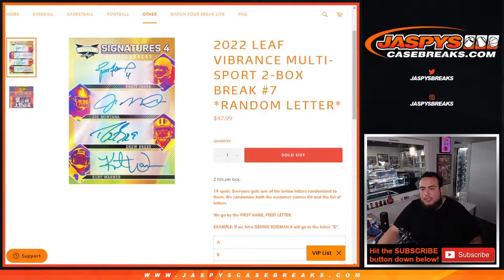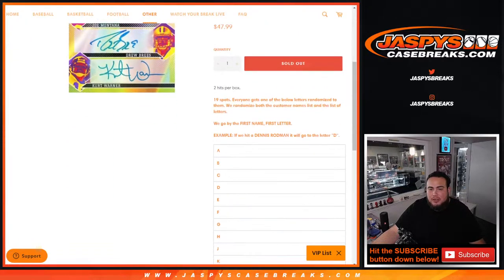What's up everybody? Jason here for JasminesCageBreaks.com. This is a 2022 Leaf Vibrance Multisport 2-Box Break, random letter number 7. 19 total spots — everybody gets a random letter from the list below. We randomize both the list of customer names and the list of letters. The way we determine the hits is by first name, first letter. So as an example, if we hit a Dennis Rodman, it'll go to letter D for Dennis — first name, first letter.